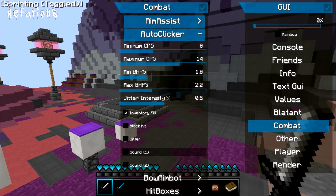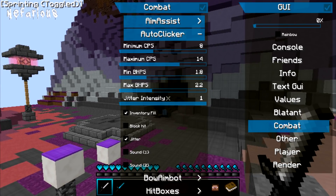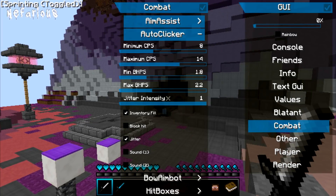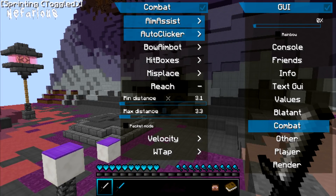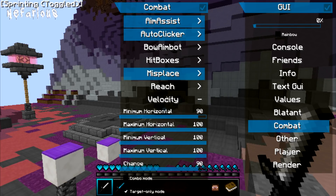It's actually pretty nice — you have jitter, you can increase the intensity. Overall it's a really nice client, I really do like it. It is private though, so you can't buy it unless you have connections, meaning you need a friend who already has it to recommend you. Jitter, block hit, self-explanatory. Auto click is fine — let's use misplace.